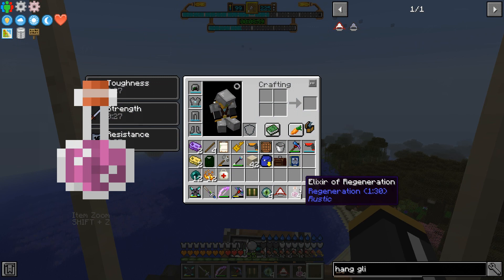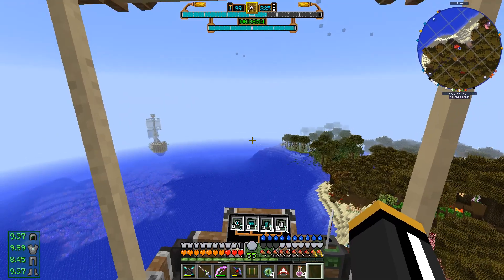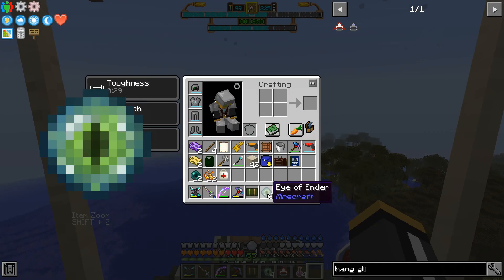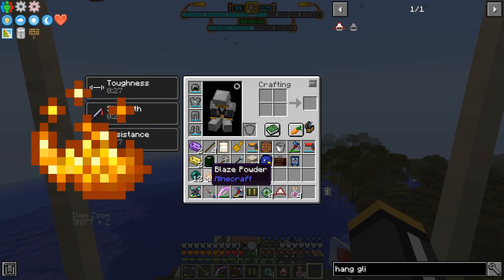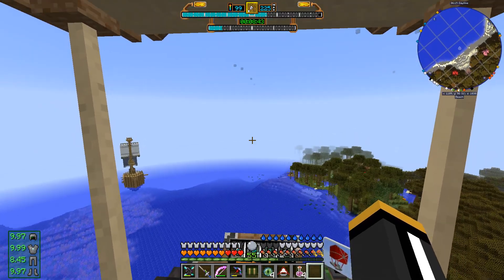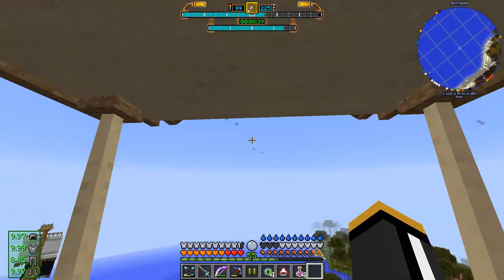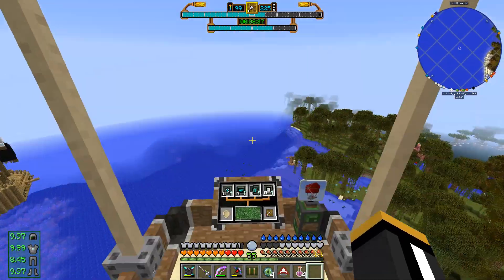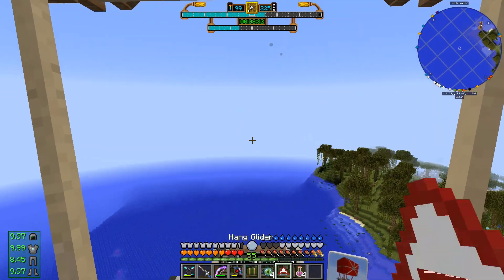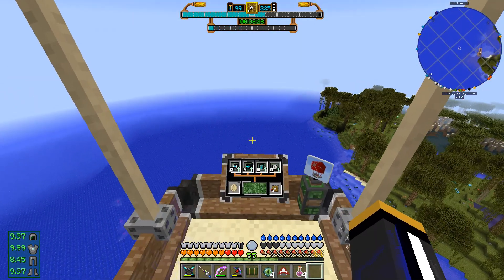I have some elixirs of regen in case we need it. That is from Rustic, from our little rustic elixir brewer. I actually brought some extra enderpearls and blaze powder in case we need to make more, which we probably will. I made a hang glider from Open Gliders basically for emergency purposes — if we get thrown up in the air, or if our ship breaks, or if I accidentally hit shift, we can float down. So that'll quite possibly save our life.